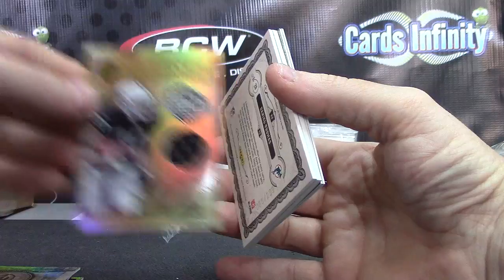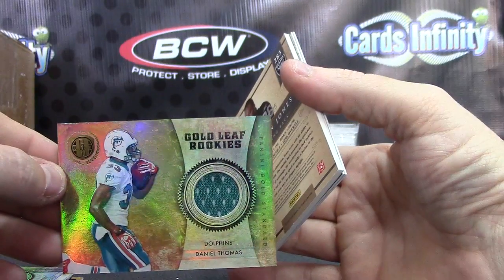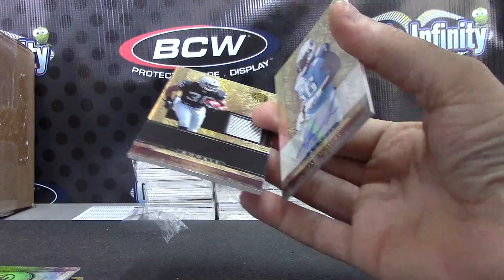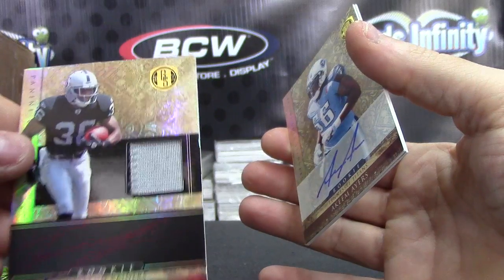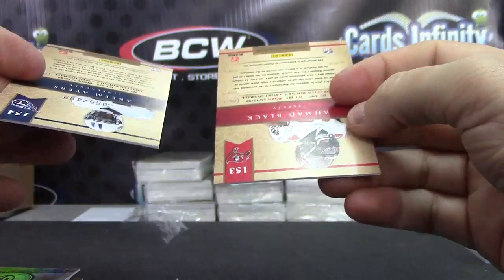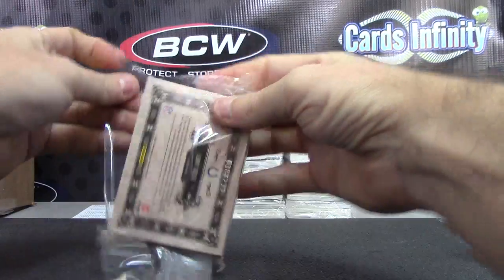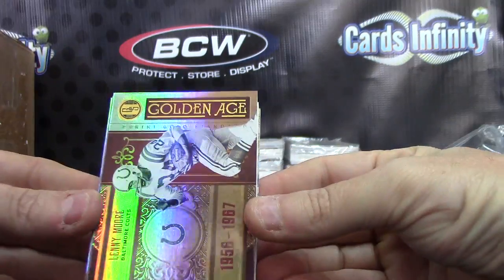Darren McFadden jersey. Daniel Thomas jersey, numbered to 299. Tyjuan Jones — rookie patch autograph to 525. Taiwan Jones, 525. Akeem Ayers and Ahmad Black, both 499. Lenny Moore.